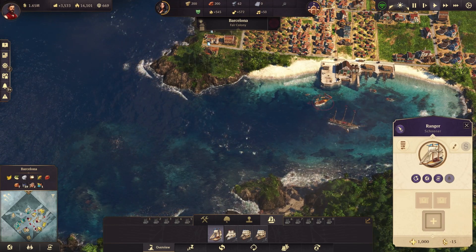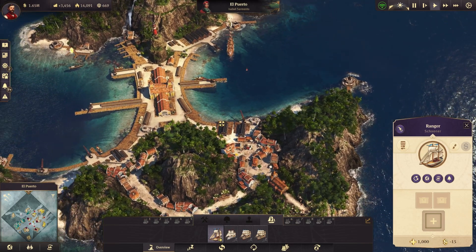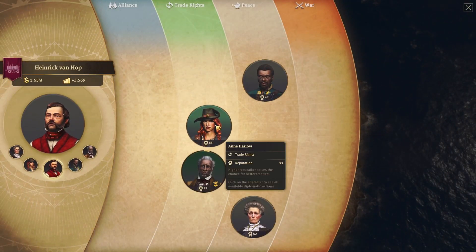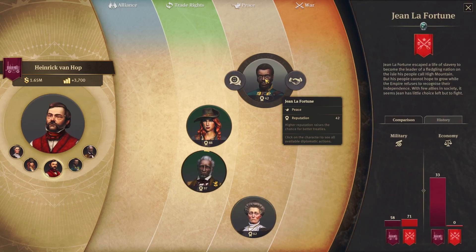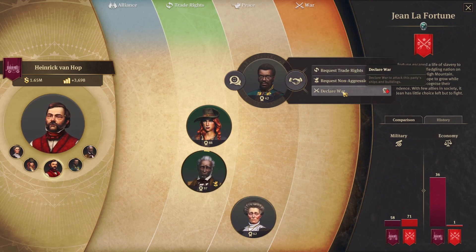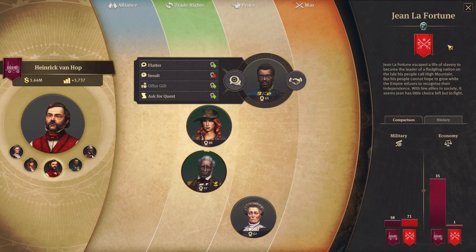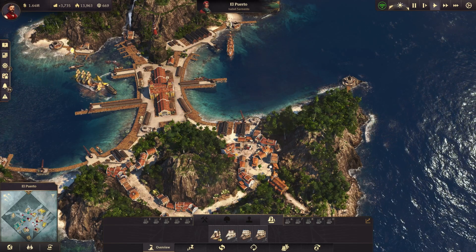There's a schooner I'm going to try and sell — I'll try to sell it to Isabel. She's happy, he's happy. Every little bit could make a difference. I think that's all that we can do at the moment.